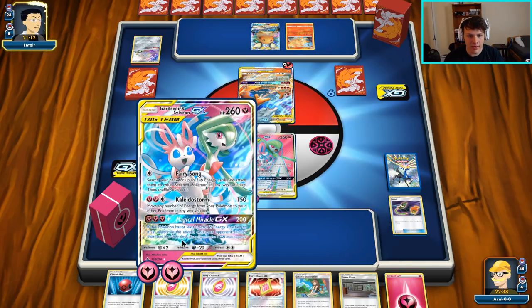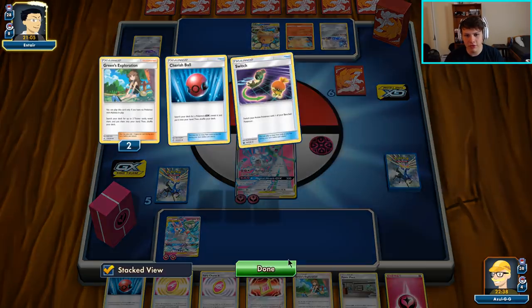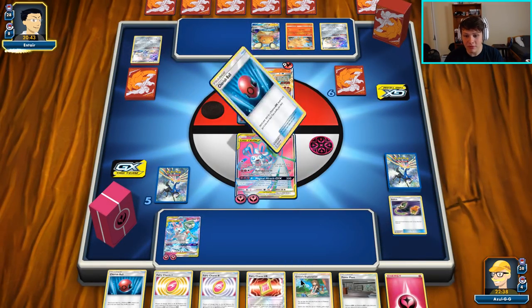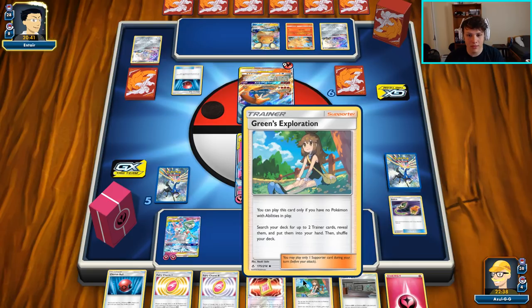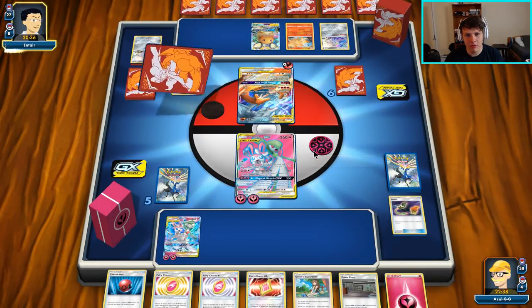Plan is: Power Plant, Reset Stamp, Storm — move all energy off the active to the benched Gardevoir we can grab with Cherish Ball next turn, then Switch on the following turn. I'll put a charm on this Gardevoir so when it gets knocked out the charm goes with it. If they set up a Turtonator with three energy, we're in massive trouble. If they do that we'll probably double Custom Catcher — that would have to be our game plan. Here's a Cherish Ball, probably going for the Heatran.